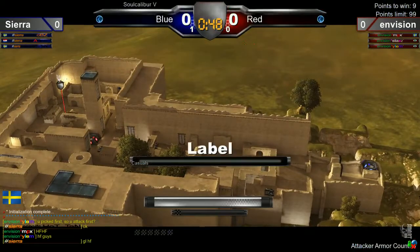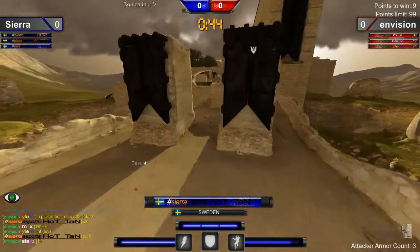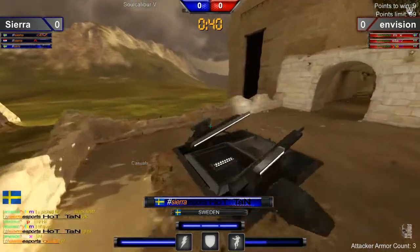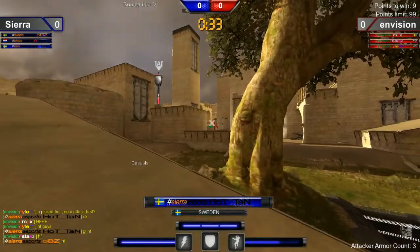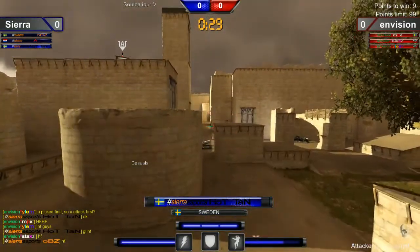Alright, so Sierra is going to be attacking first. It looks like Hatan is going to be going first for him. And this is going to be Paladin — this is an ESWC map. We haven't got to see this in a while because of all the preparation for IPL and the IPL tournament. Excited to see a new map. I actually like this map quite a bit. I think it's very friendly and it has a lot of good action to it.